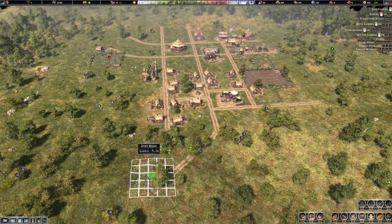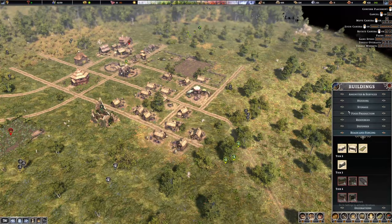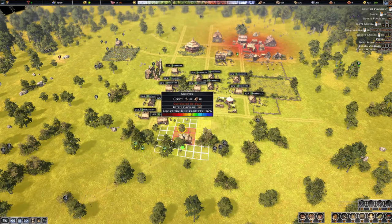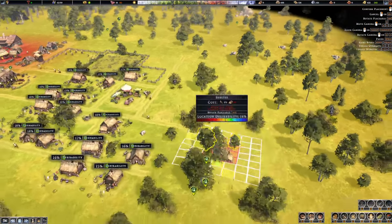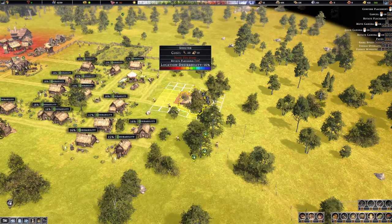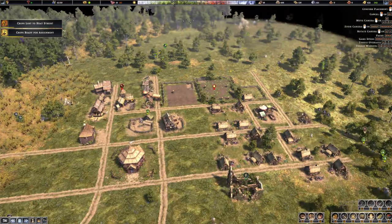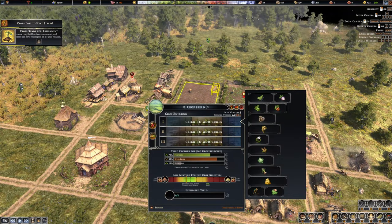Maybe let's do a diagonal road here instead of just straight ones, then we can continue putting more homes. Though I wouldn't like to put anything too far since the market only has a specific range, so it's best to only put homes that are not as far. We're putting two more there. Some crops are being lost due to heat stress.